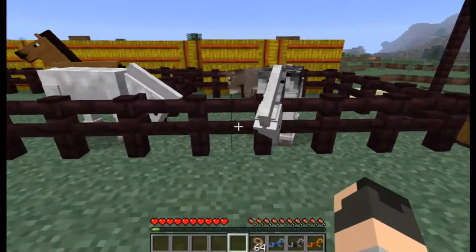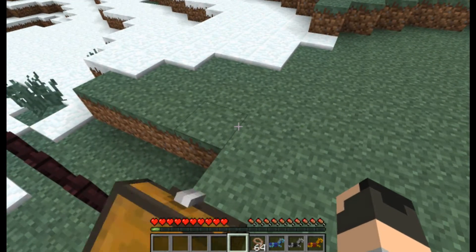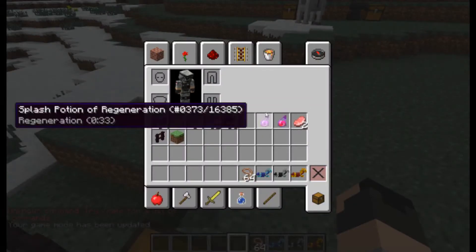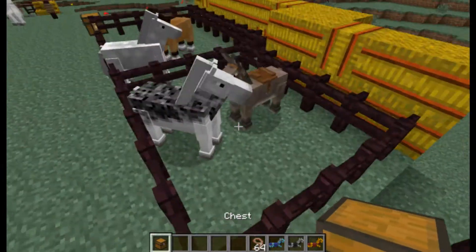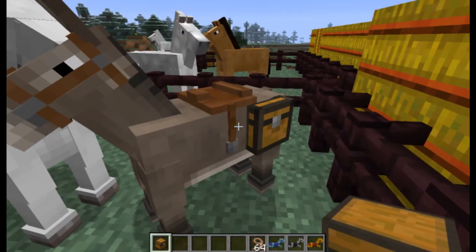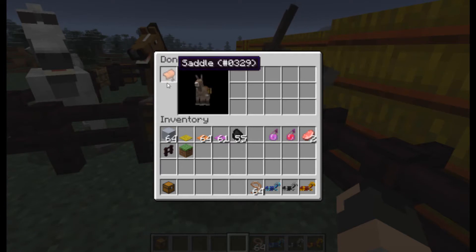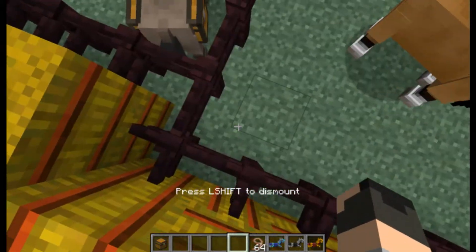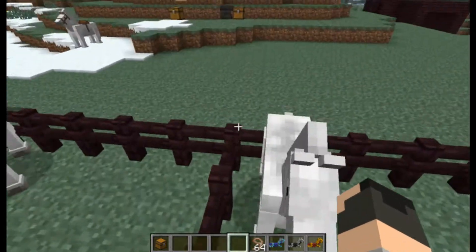There are two other types of horses: donkeys and mules. For donkeys, you can click to add a chest on them — one chest. If you shift-click into their inventory, they can't put on armor, but there are 15 available slots that you can put anything you want in there.